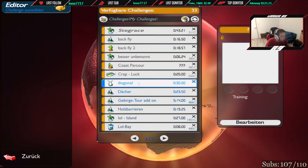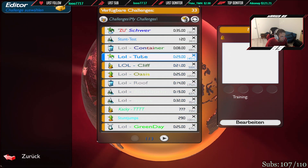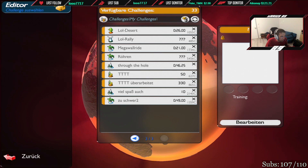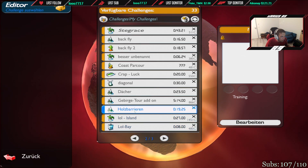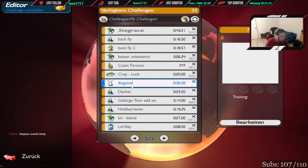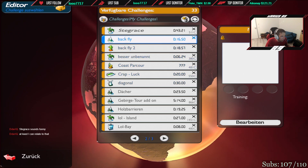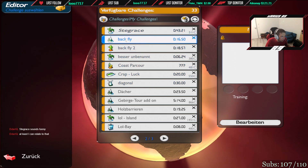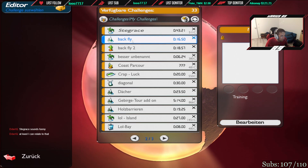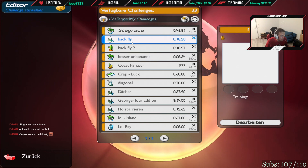Are we through? Yeah, now we are through. So I thought about doing something with the Holzbarrieren, something with the Mega ball ride, something with Diagonal, and then the backflies. I could basically also connect the backfly from snow with the Holzbarrieren afterwards, because just the backfly is not difficult enough — there must be something else.